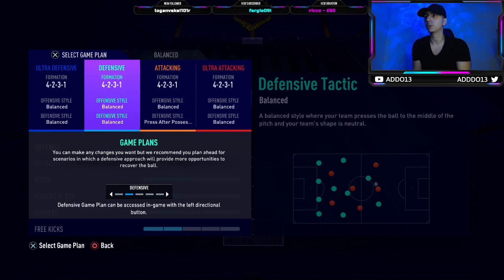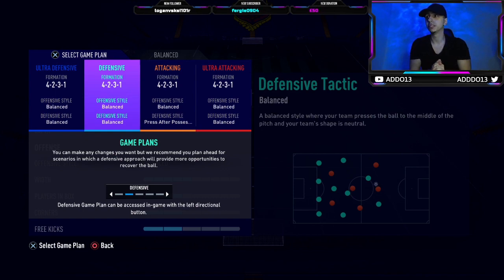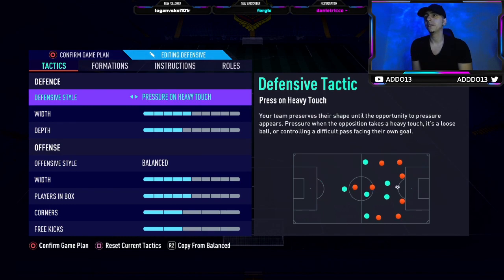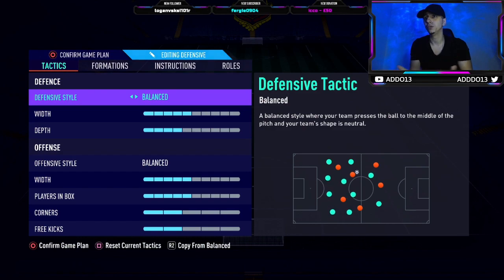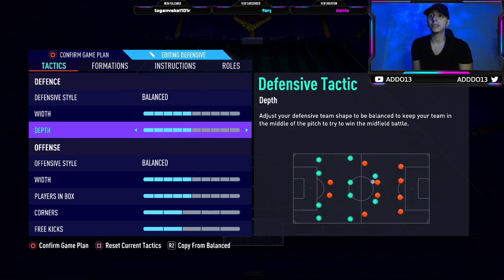We're going to run through the 4-2-3-1 as that is currently what I'm using. The formation you saw on the squad screen is purely for chemistry purposes. In-game we go left left via the d-pad to our defensive settings. The defensive style is balanced — everything else is too attacking or too defensive. Width is five, that's really good, you don't need to go crazy.